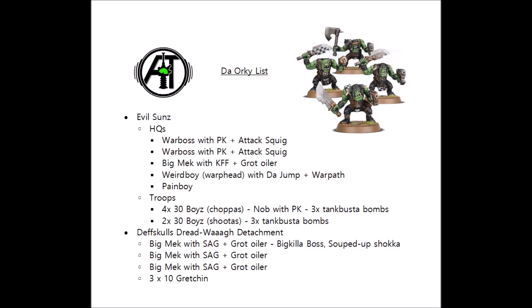Each of them contains 3 tank buster bombs, because they're free and you might just get some chip damage on a vehicle at some stage. The chopper boy mobs that we're going to be trying to get into close combat the hardest each have a knob with a power claw in them, to just help chip through a few more wounds against armoured targets.